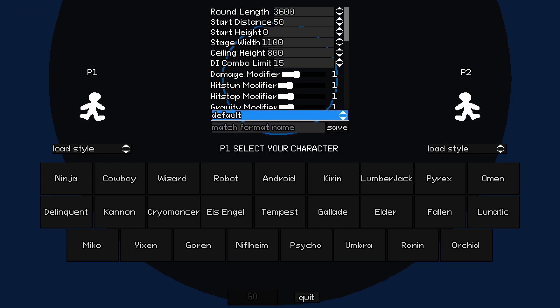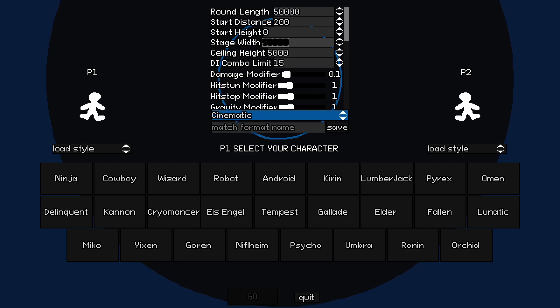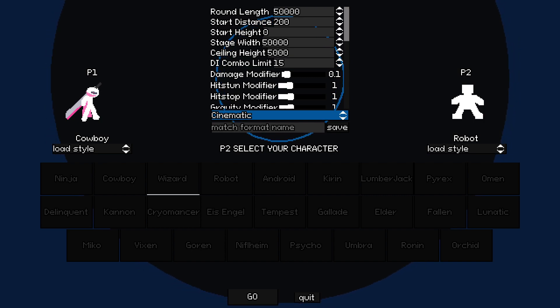Let's go over the settings. Round length - have that set to practically infinite. Stage width - also practically infinite, because I like to have the characters fly way off screen and back, and I don't find wall combos particularly interesting. Start distance - I used to have set higher but I've set it to 200, because if you have it set higher, your characters run the chance to get smushed in by the edges, pushed towards the center, or any text you type at the start will just get cut off.